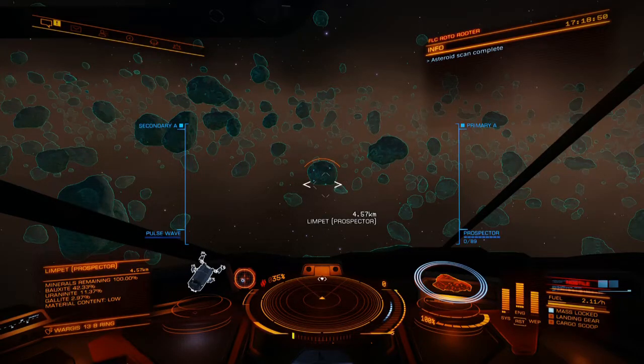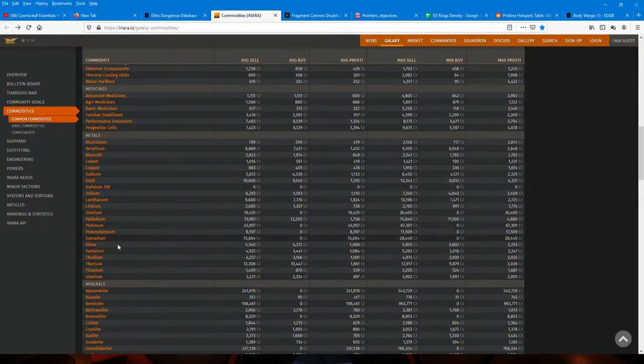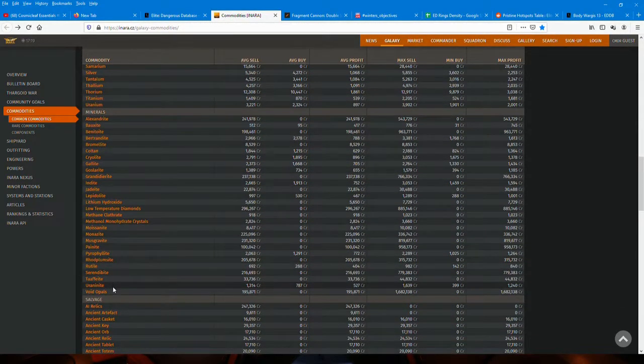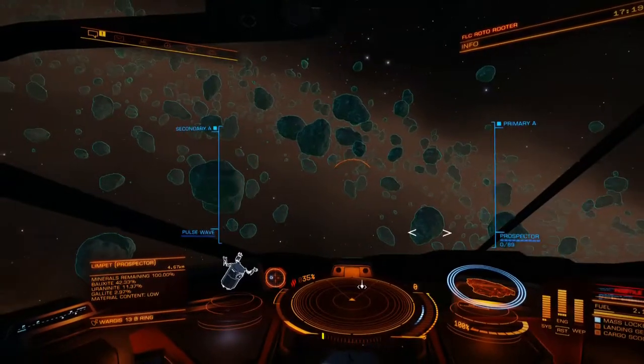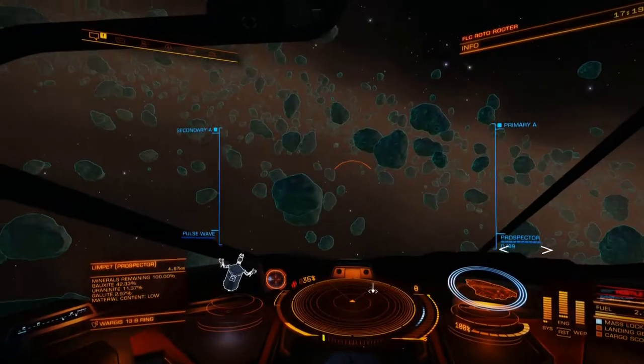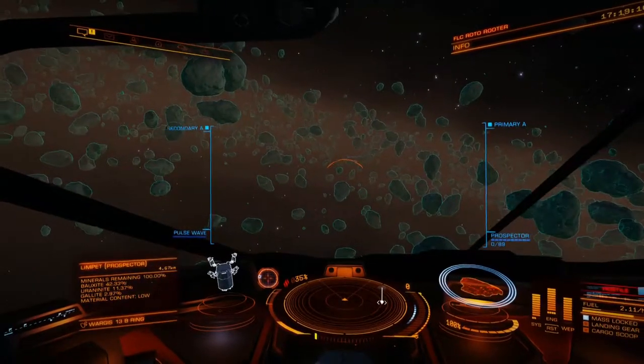Uranite - what's Uranite go for? Uranite would be a mineral, right? $1,639 is the best price for it. Oh my God. Why is this even in the game? There's no reason for it. You can't make money off of it; it's not used for anything. Why is it even there? It makes no sense.